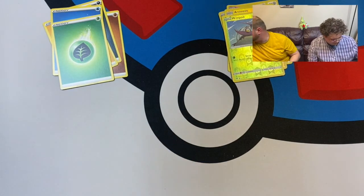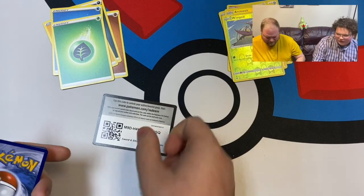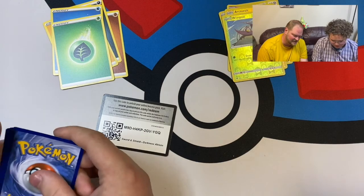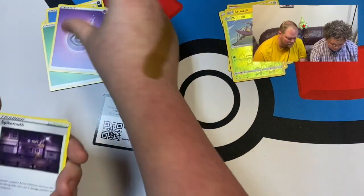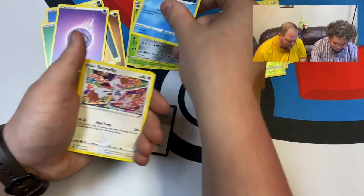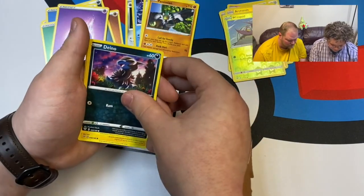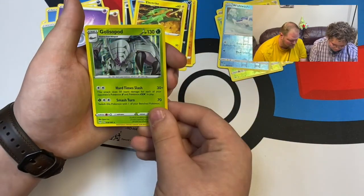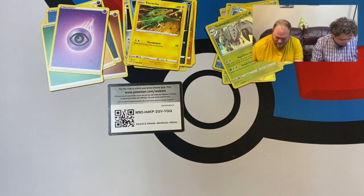So to keep things moving, we're opening packs as the other one goes through the cards — we don't want to make this drag on too long. Energy, Spikemouth, Parasect, Lairon, Vanillite, Bunnelby, Passimian, Deino, Electabuzz, Wishiwashi, and ooh — Golisopod! That looks cool, I like that.